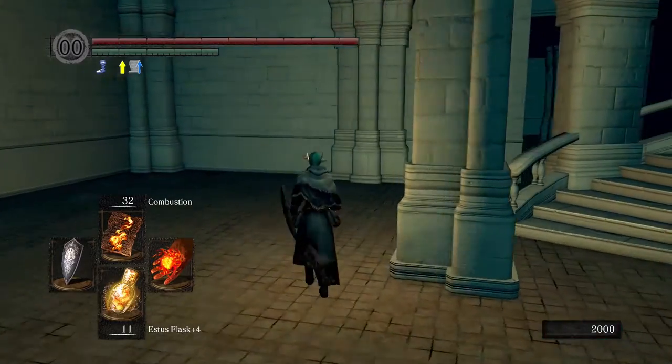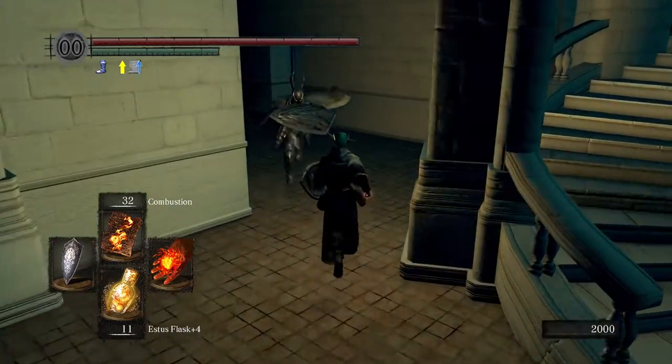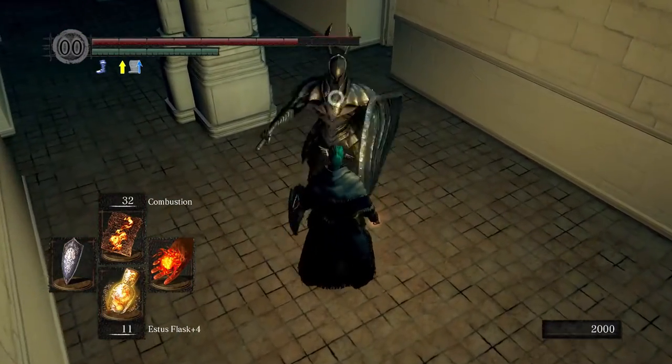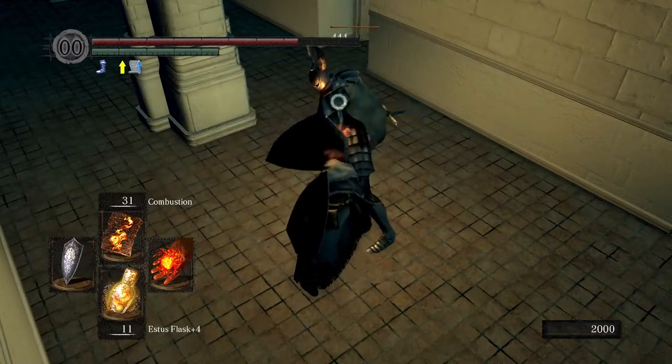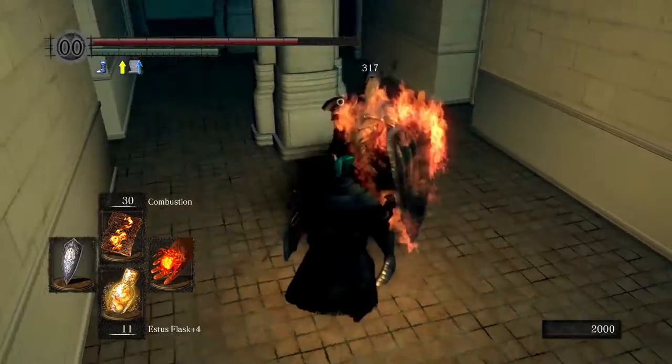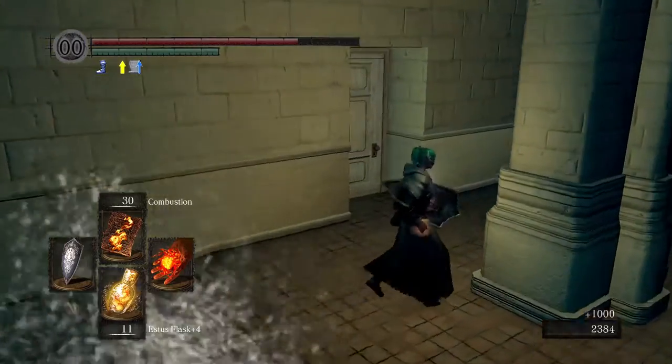Still on the ground floor, take out this first silver knight with a silver shield. I'm doing this on a pyromancy character, so she's probably not even going to use this armor, but it was the only character I had at Anor Londo.